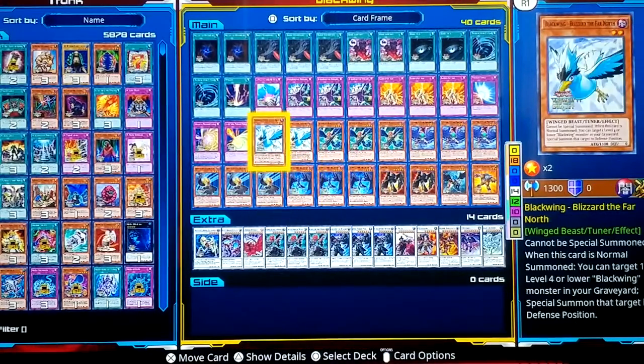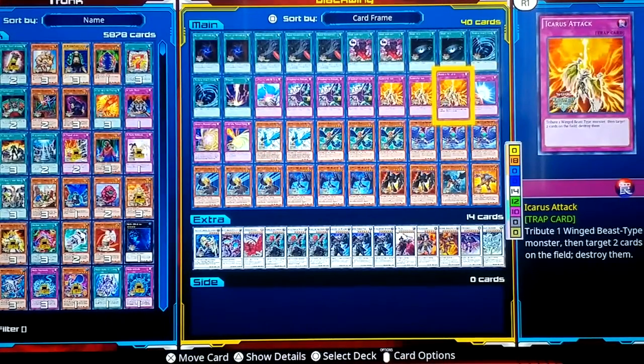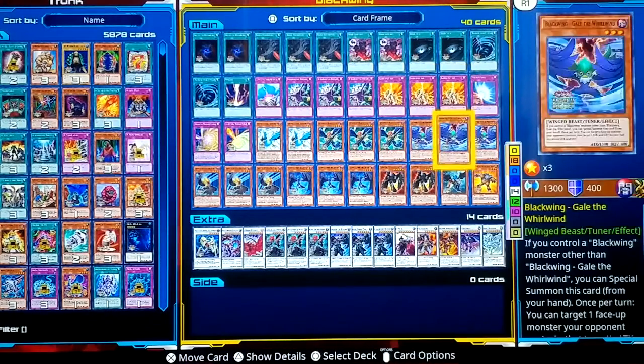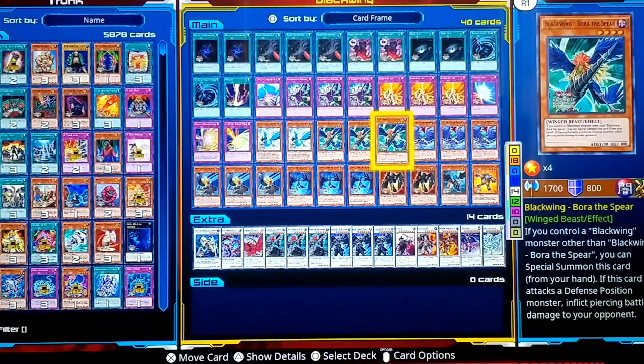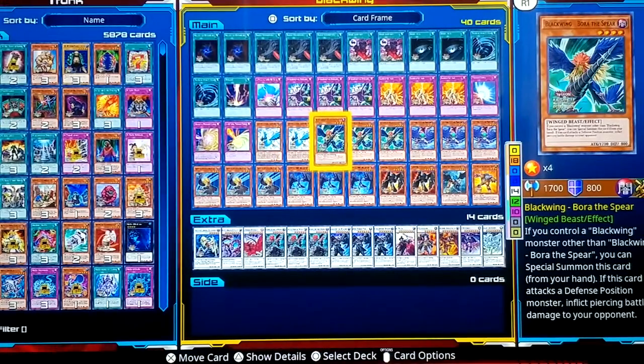For trap cards, you're going to need your Stormy Mirror Force, Quick Mirror Force, and Mirror Force. Icarus Attack — tribute one Black Wing monster, or any Winged-Beast type monster, then target and destroy two cards on the field. Black Wings are Winged-Beast type. It's not bad because even if you destroyed one of your level fours, if you have Blizzard in hand, you summon Blizzard and bring back the one you just destroyed.